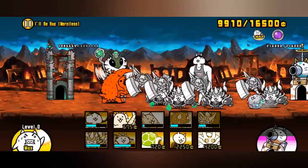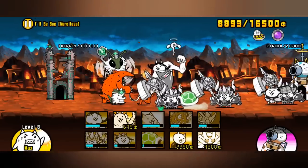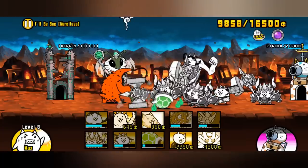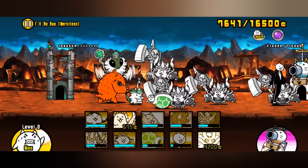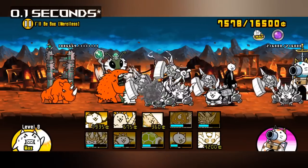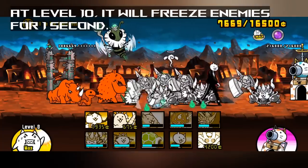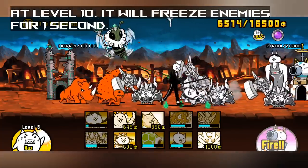The Thunderbolt Cannon shoots a lightning bolt that freezes enemies for a specific amount of time. The lightning bolt will land in front of your frontmost unit with a range of 1 to 500. When you first unlock it, it will freeze enemies for half a second. Leveling it up causes the cannon to freeze enemies for an extra frame or two. At level 20, it will freeze all enemies it hits for 2 seconds, and at level 30, this becomes 3 seconds.